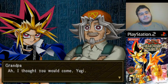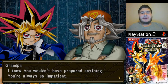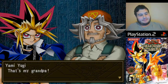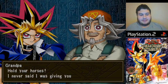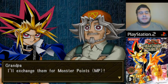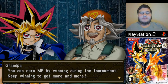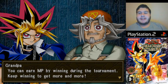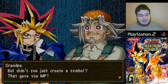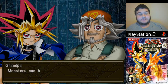Grandpa shows up in a cutscene: 'I knew you wouldn't have prepared anything, you're always so impatient. I brought monsters that you can use in the tournament.' Grandpa says he'll exchange them for monster points — that's the explanation for MP. Monster points — you can earn them by winning during the tournament. But you haven't battled even once yet. He notes you used the symbol creation to get some starting monster points.